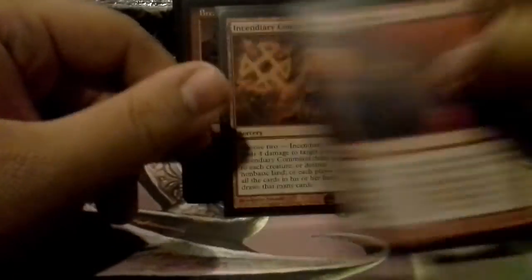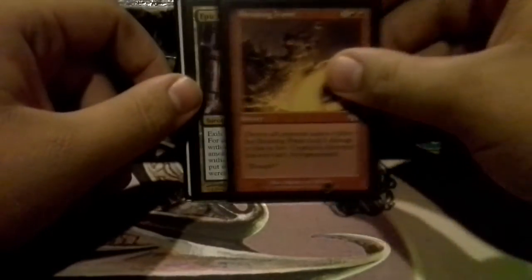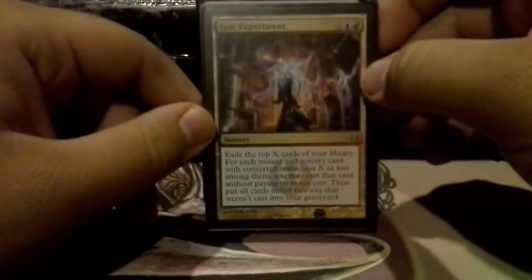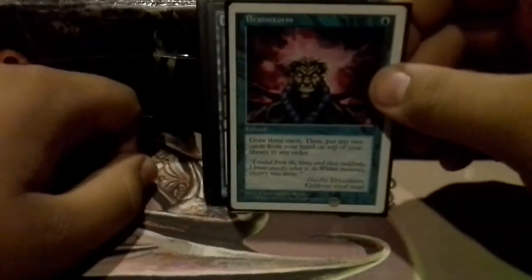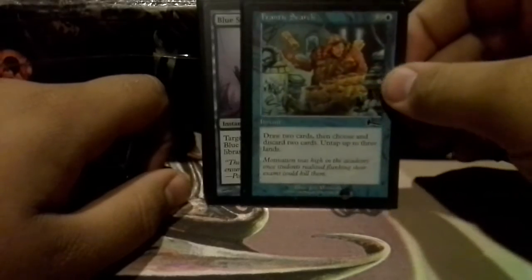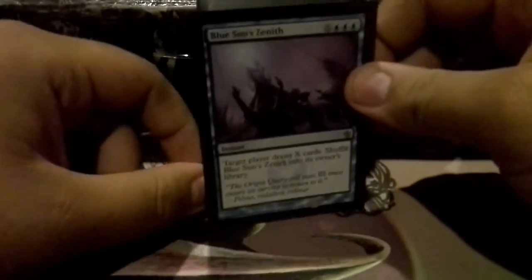Mizium Mortars is just really good control. Incendiary Command — more removal. Breaking Point — more creature removal, this is my mass removal. Epic Experiment is another one of my new favorite cards — when you get the X going and you copy it, you can cast a lot of sorceries, so it's pretty fun. Brainstorm really sets up the top of your deck nicely for Melek, and that's key in this deck — you can put cards back from your hand. Fact or Fiction — always love this card. Frantic Search is a very good draw card — basically you can draw two cards for free. Blue Sun's Zenith — also a very good draw card.